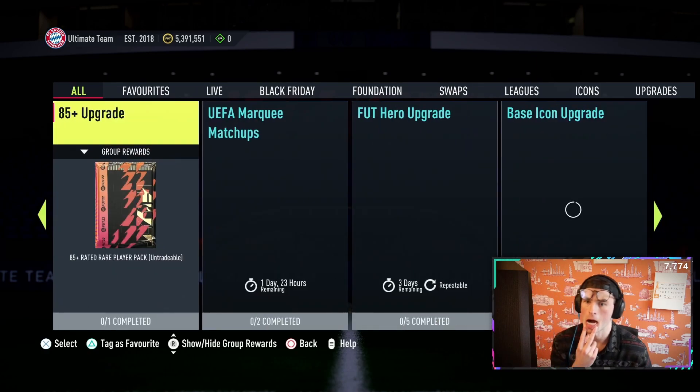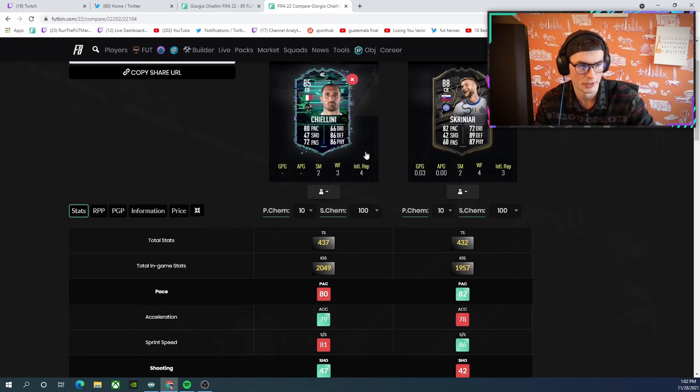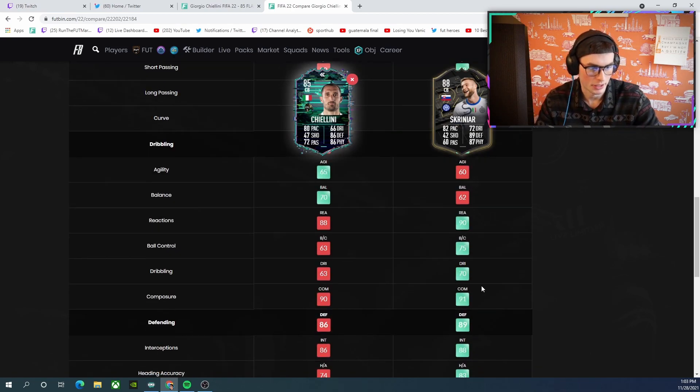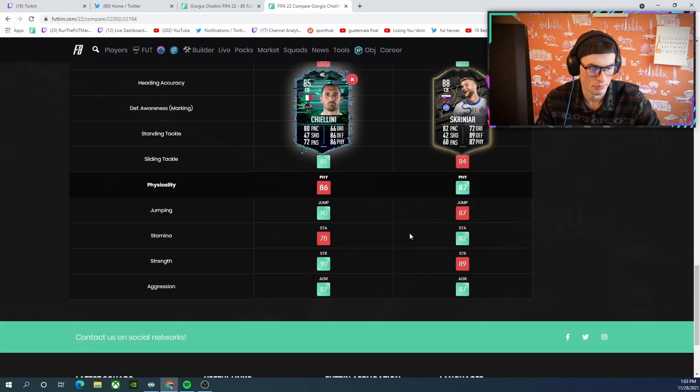I think this is a really good card. We can compare him to Skriniar as well — that's probably a good comparison. So 2 less pace, 6 less dribbling, 3 less defending, 1 less physical, 12 more passing, and about 100 more in-games. Skriniar has 82 short passing, with differences in long passing, 8 more balance and 5 more agility — so Skriniar has fake dribbling, kind of. About the same composure. Defensively, Skriniar maybe a little bit better. Pretty similar.